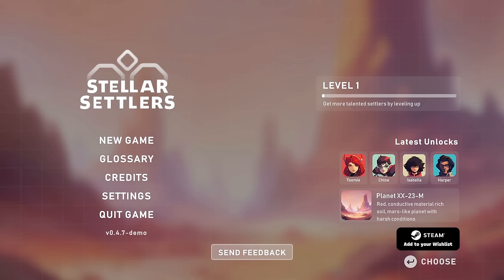This is the demo of the game, which is on Steam right now as I record this. As always, there is a link to the Steam store page in the video description where you can check the game out and have a go at the demo if you'd like to. Anyway, let's get on with it — time to dive in and get Stellar Settling.